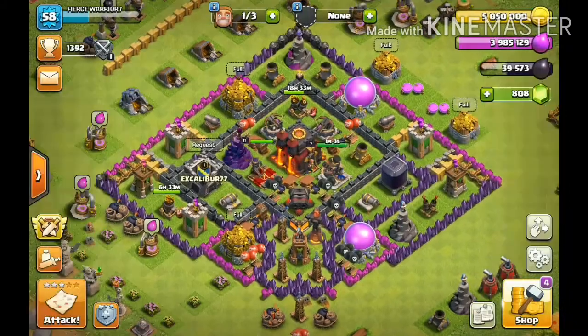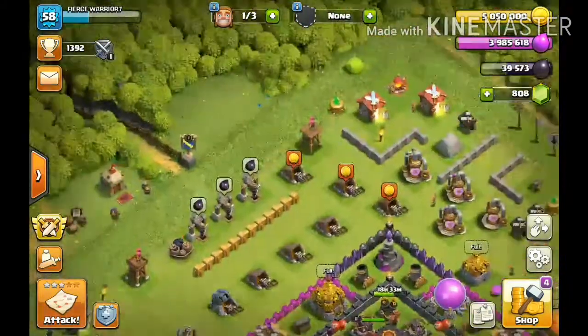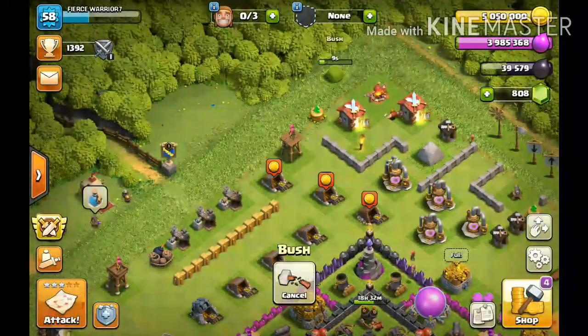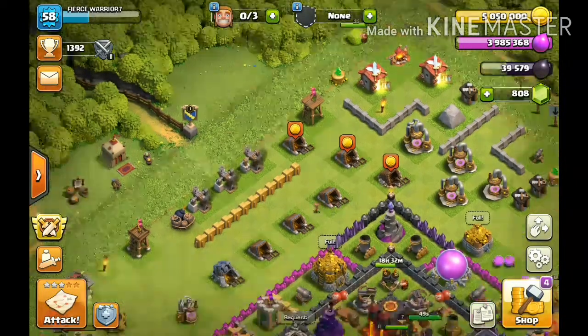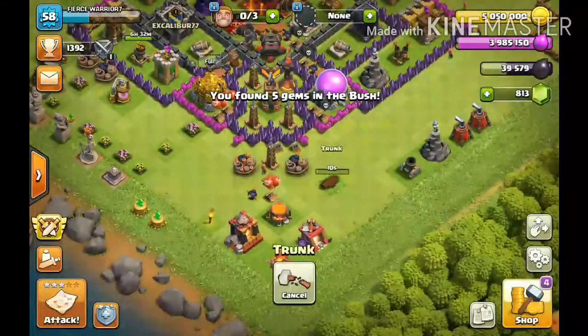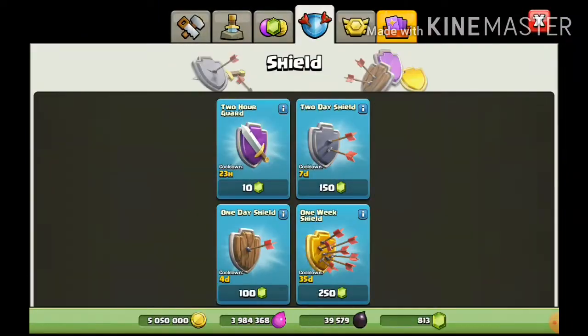Let's get this bush. Bushes, trees, and rocks — you can collect gems from them, so I like to collect gems from them mainly instead of buying them. You can buy gems in the shop, and you can buy different special deals there.